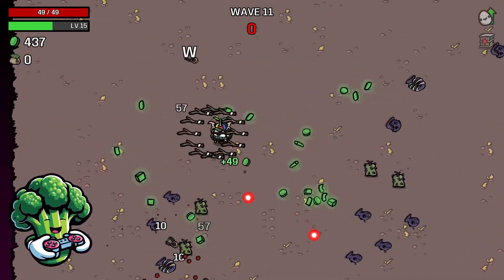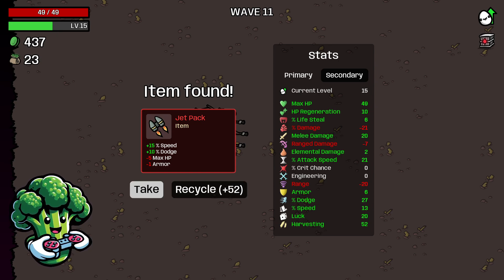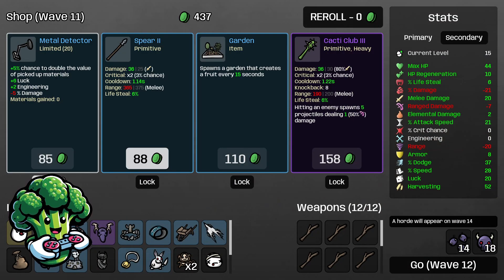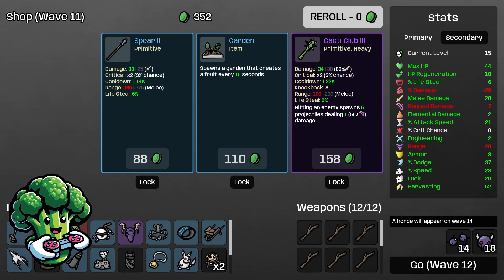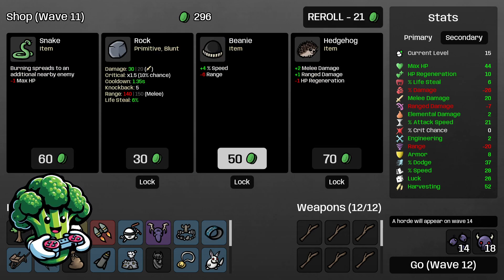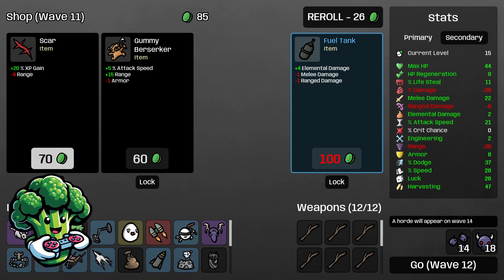Jetpack is plus 15 speed, plus 10 dodge, minus HP and armor — I'll take that for the extra speed and dodge. I'm gonna take plus 3 armor to add a little more HP defense. We're not getting a lot of stick upgrades right now which is unfortunate, but we'll keep going. I could take more speed but 28 speed is pretty solid. I'll take the Hedgehog for more melee damage. Mouse is a really nice item — plus 5 life steal, plus 10 enemies — we lose a little harvesting but those extra 10 enemies are great for harvesting.